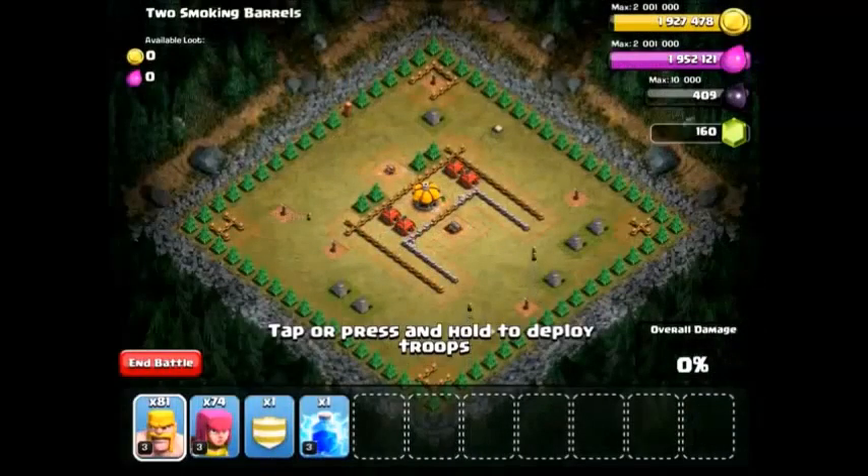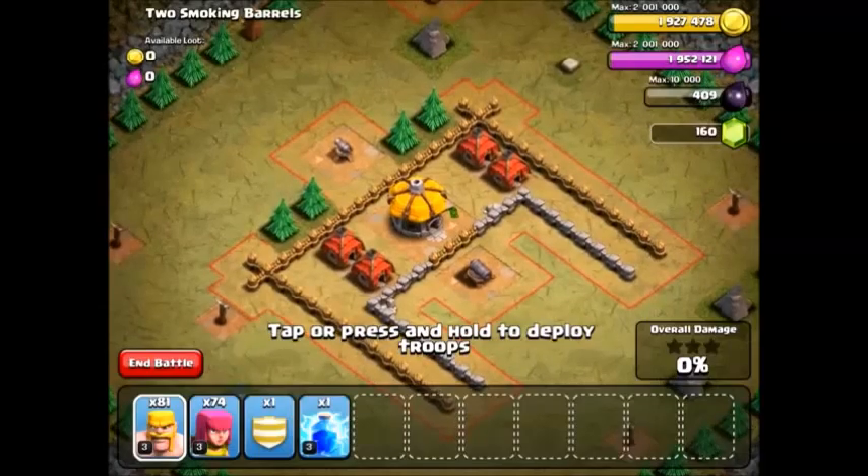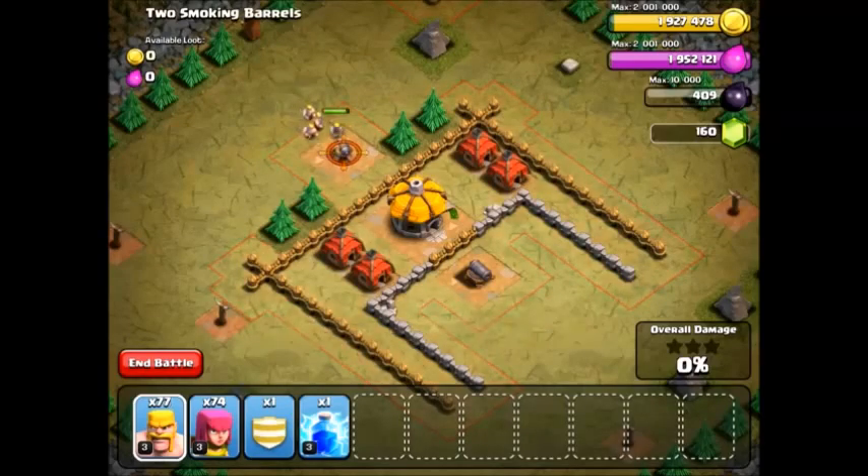Smoking Barrel only has two cannons, and they are both exposed, so it's pretty easy to just drop a few Barbarians on each and let them do their work. So let's do that — let's do three on this one, and the other one is a little higher level, so let's put five down.